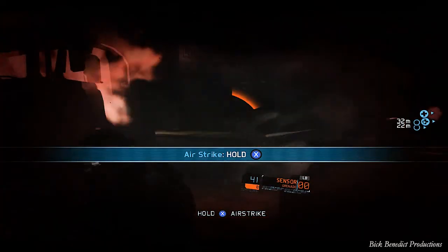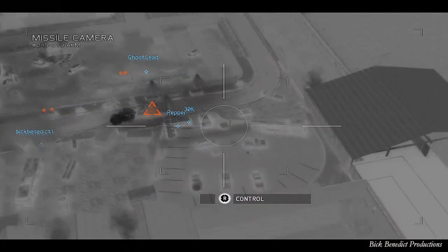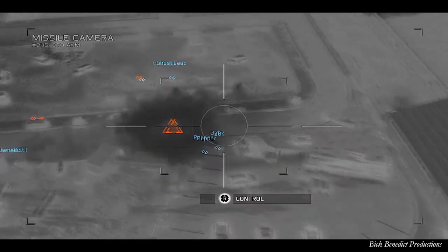At this point, command the airstrike. Target the orange triangle. And that is the end of the chapter. I will see you guys in Mission 7.